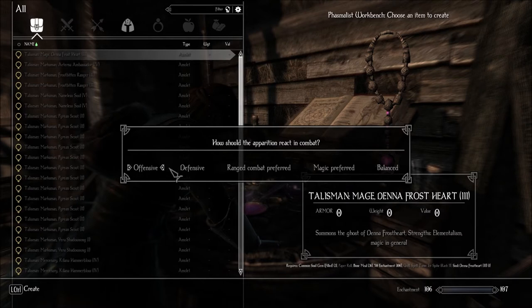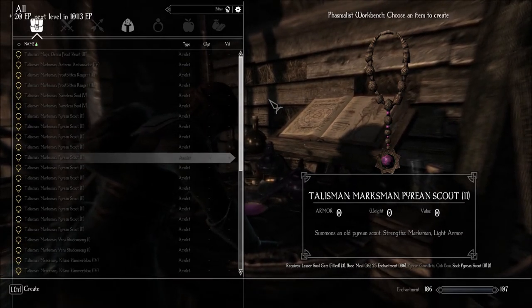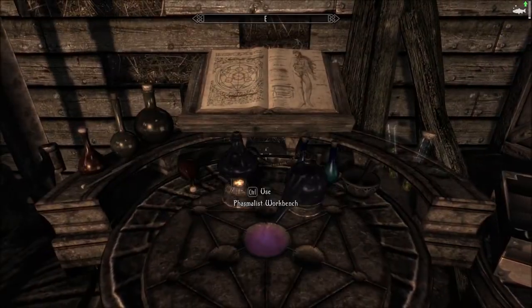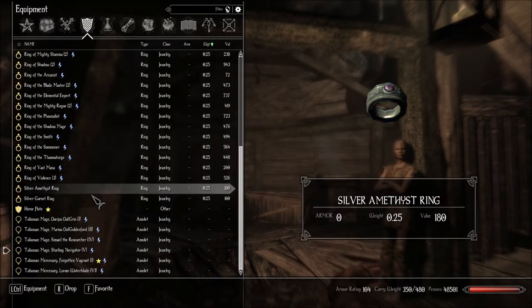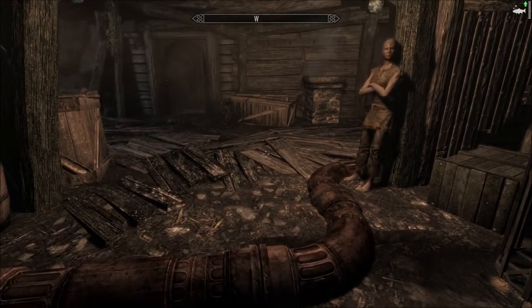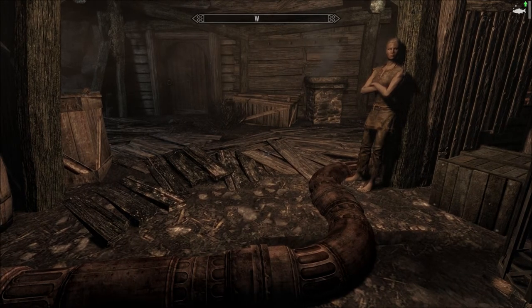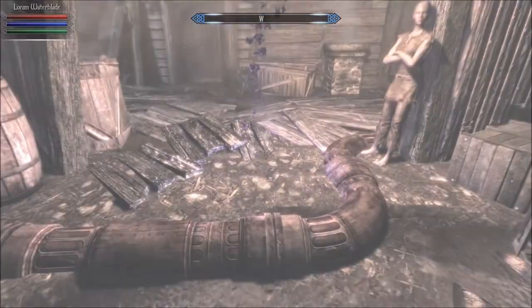All we need is a hundred enchantment and the soul. He's level six — I already knew that. I'm just amazed we have a level six. Create. How should the apparition react in combat? Offensive. Crafted armor part. Sorry, Starling Navigator — you've helped me so much. Probably the one I had the longest.